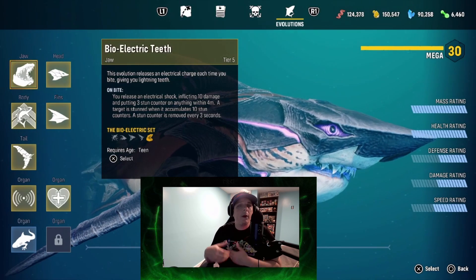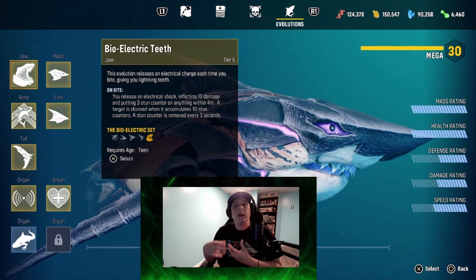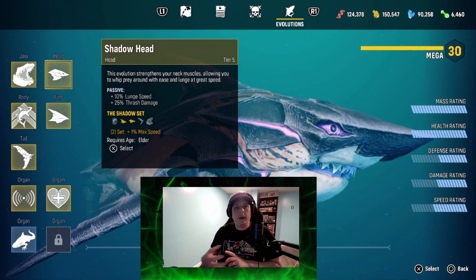Old Head Gaming here with a quick walkthrough on how to defeat the apex predator of the gulf, the sperm whale. We're using bioelectric teeth for a three-count of stacked stun damage so you can lock them up. The next part will be two pieces of the shadow set.